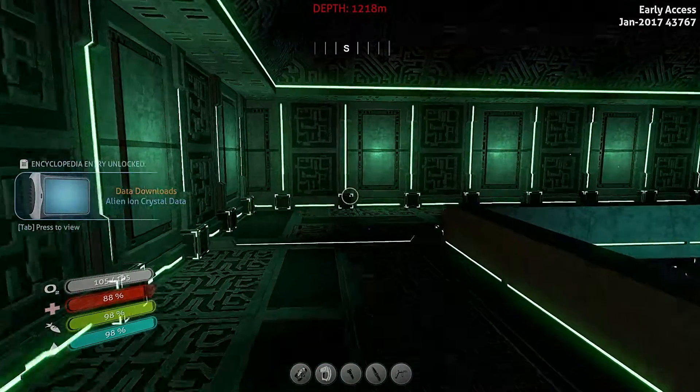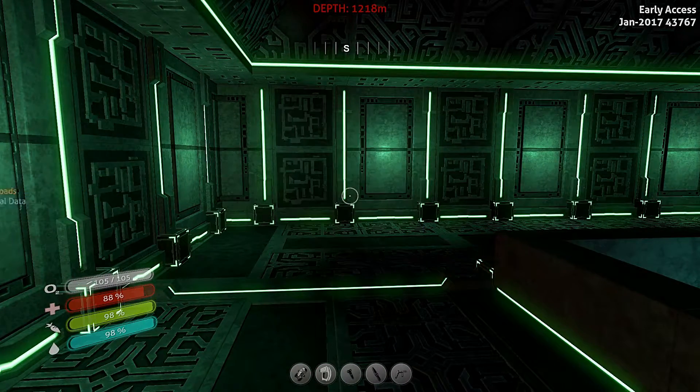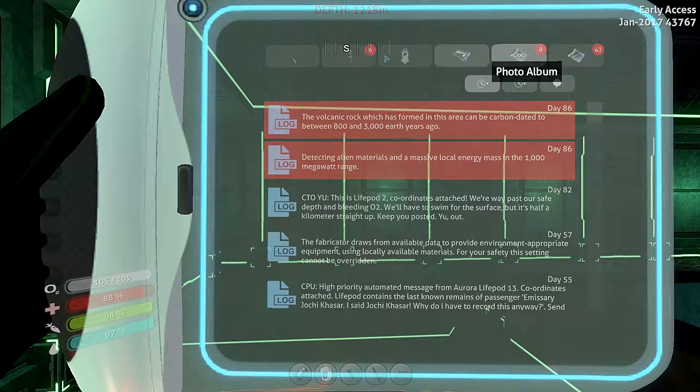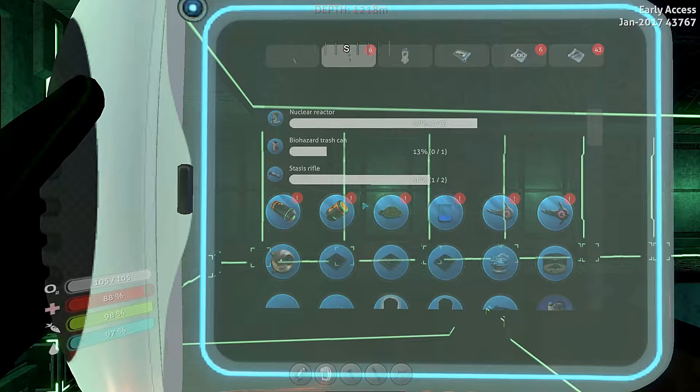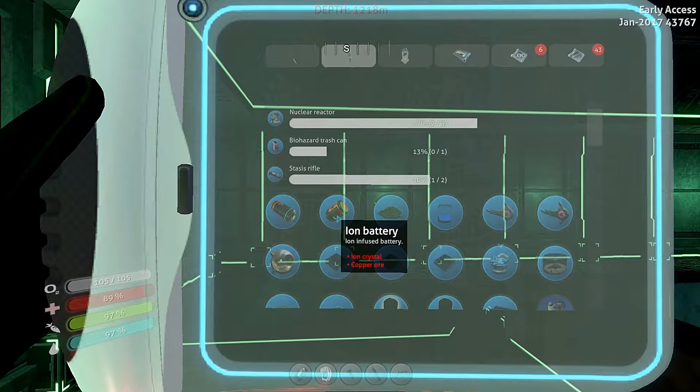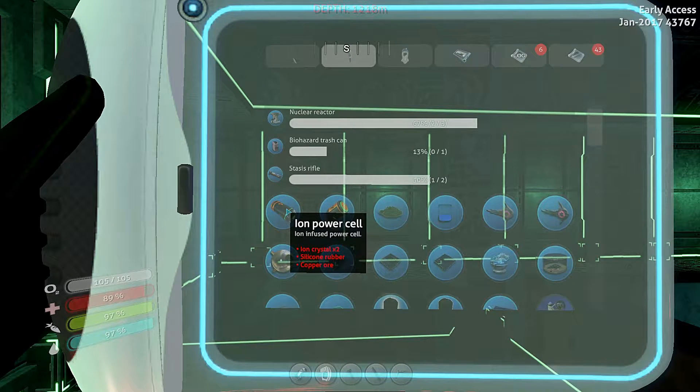Alien ion crystal data! Hey, shut up. There they are — I knew they were in here! Awesome. Ion battery — I need ion crystal and copper. The recipe needs two ion crystals and copper. Awesome!